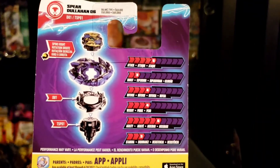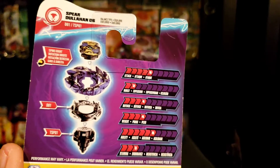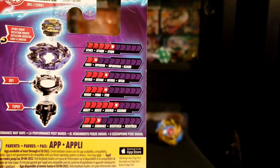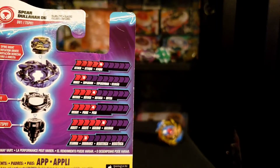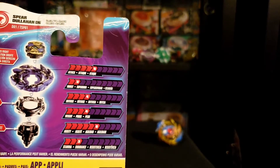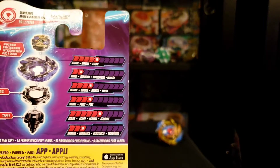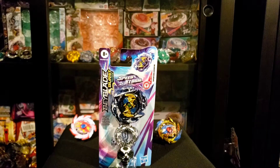On the back of the box, you can see all the parts including the Sparking Chip, it says it spins to the right, and then we have the stats which kind of look garbage compared to the other two in my opinion. Attack is five, burst is two, defense is four, weight is four, agility is six, and stamina is three. Also, if you look at the box art of both Helios and Hyperion, they actually show them bursting Dullahan, so I predict that's exactly what's going to happen.